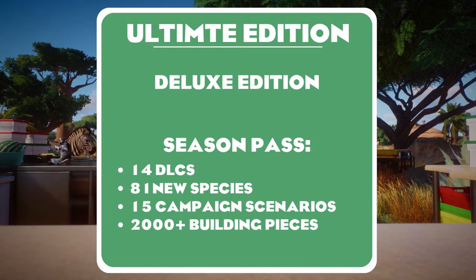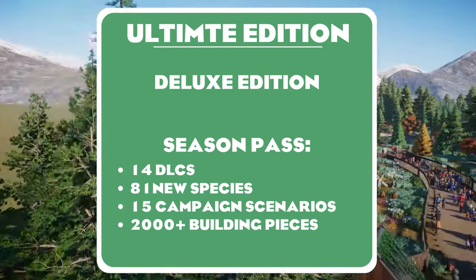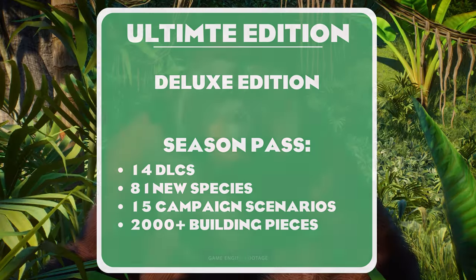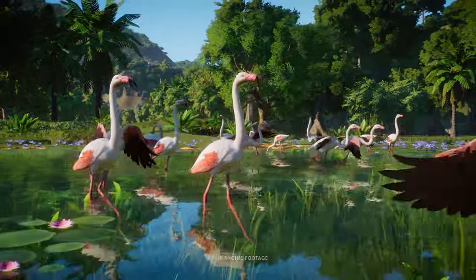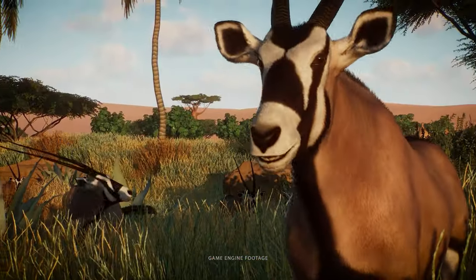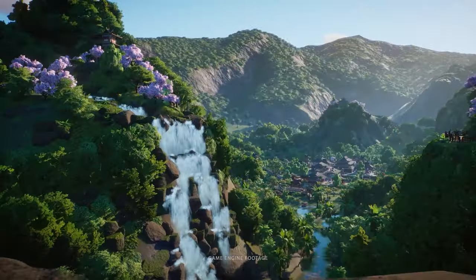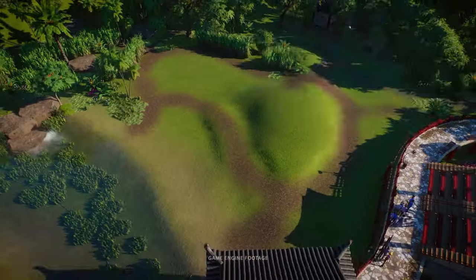When it comes to the ultimate edition, you'll get everything in the deluxe edition — all 16 animals — plus a season pass which will feature 14 future DLCs containing over 80 different animal species, 15 campaign scenarios, and over 2,000 additional scenery pieces. All those DLCs will be available by March 2025, so they will probably be coming out gradually one by one.